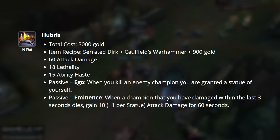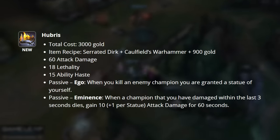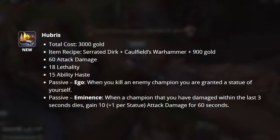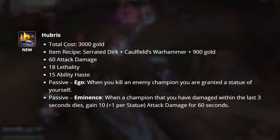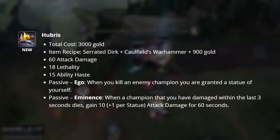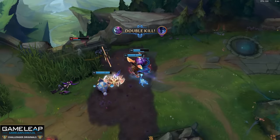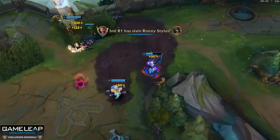Hubris is our next new item. It grants you 60 attack damage, 18 lethality, and 15 ability haste. Our first passive, Ego, creates a statue of you in your own fountain whenever you kill an enemy. Our second passive, Eminence, gives you bonus attack damage when a champion that you have damaged within the last 3 seconds dies. This item has a really cool concept and it's pretty cool seeing your own statues in the fountain.